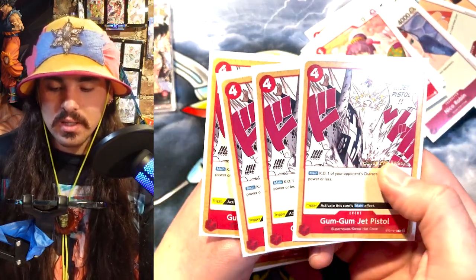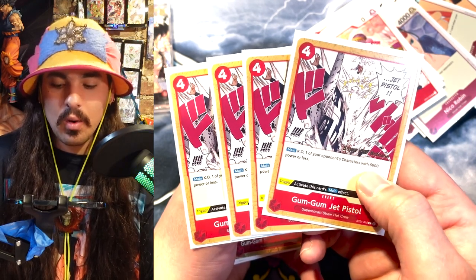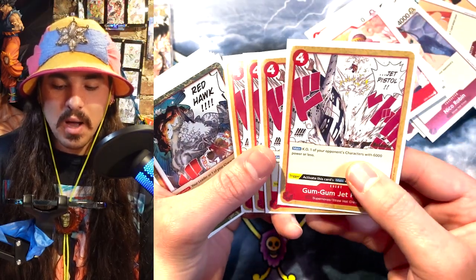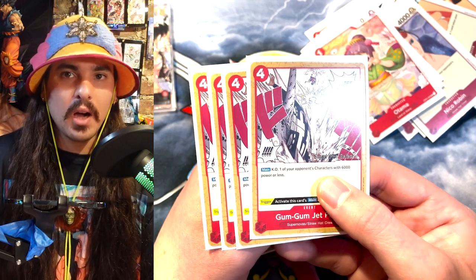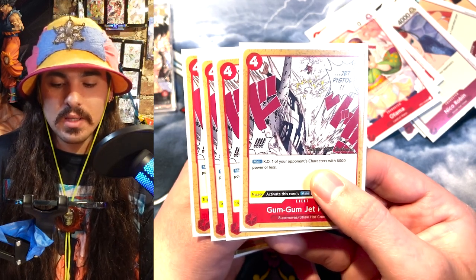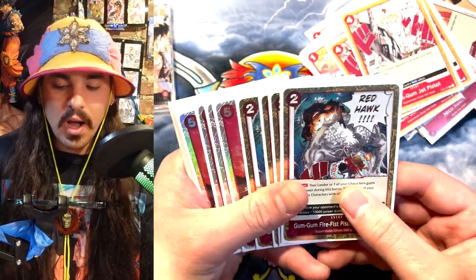Jet Pistol of course — this card is just nasty. It's four cost, you pay four and you can KO one of your opponent's character cards with 6,000 power or less. And if you trigger this off your life, you can just pop something. So if they miss sequencing and play a Law blocker and swing with their leader and you see a Jet Pistol, you just pop their Law and really punish them for the miss-sequencing. Really, really good card — I think four is correct.